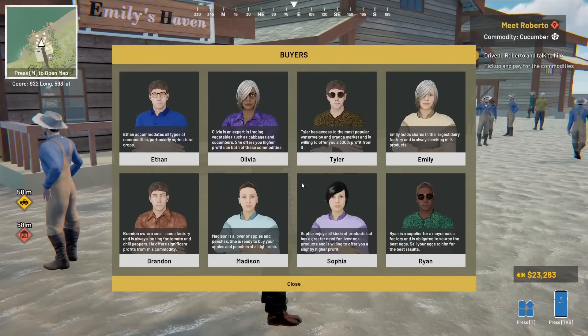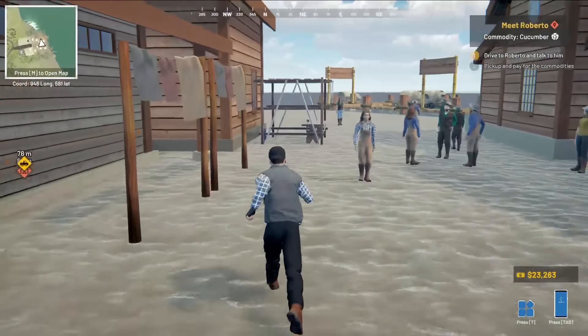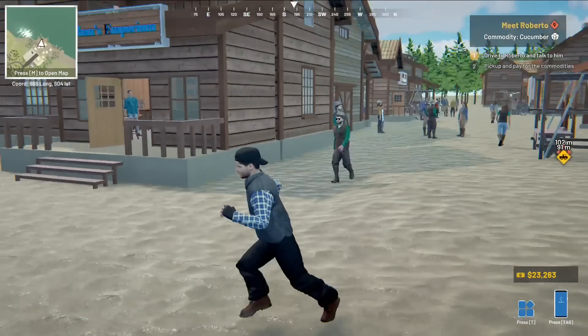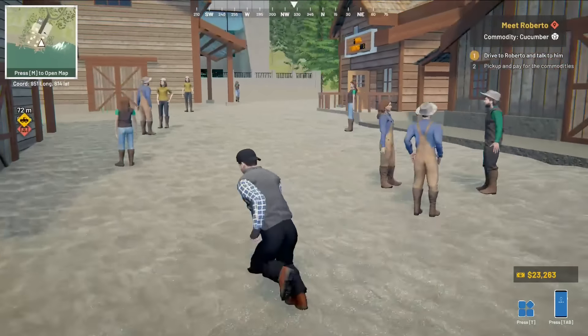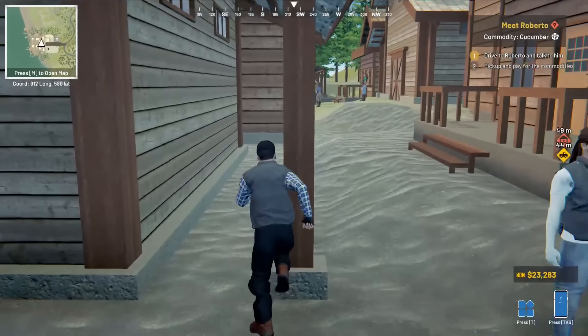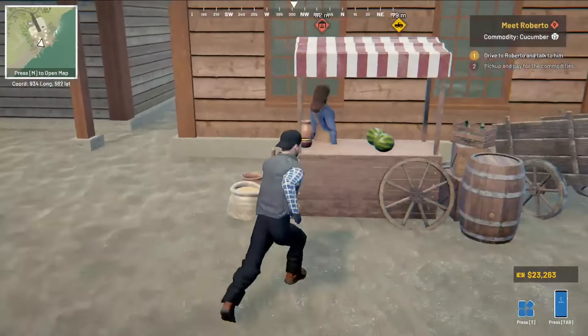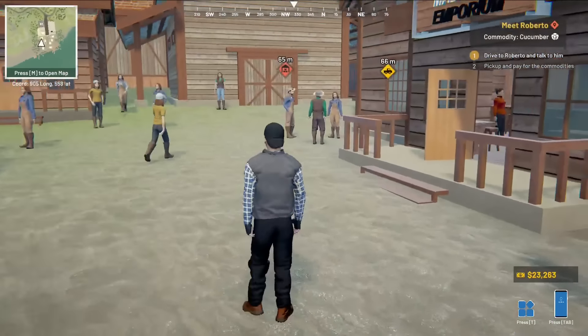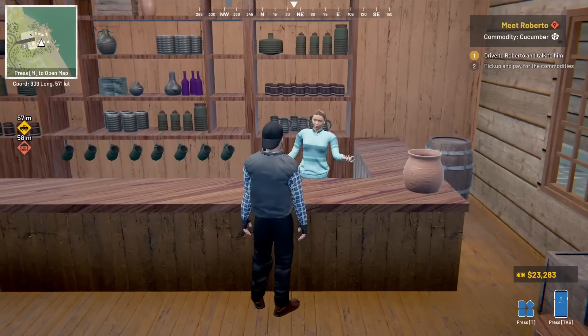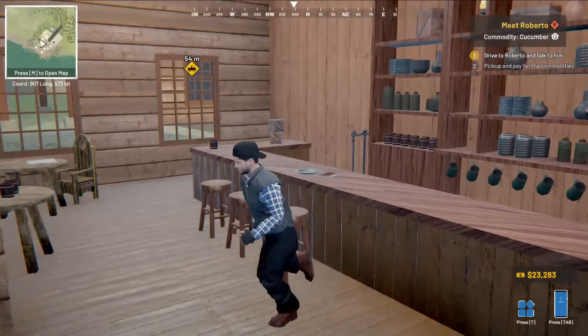If we look at buyers, Madison is a lover of apples - so we need to find Madison. There's Olivia, there's Ethan. We need to run around the place until we find who we're looking for. I thought I'd have my own little market stall or something - doesn't seem to be the way. Madison's Emporium - a lover of apples. Why can't I sell? Maybe I have to not be picking up anything. Let's go get those cucumbers and then we'll worry about selling.